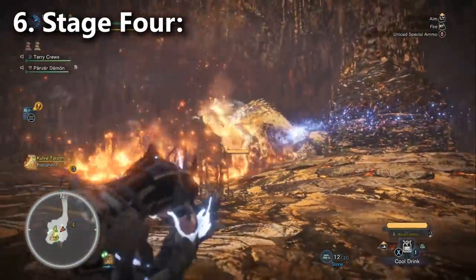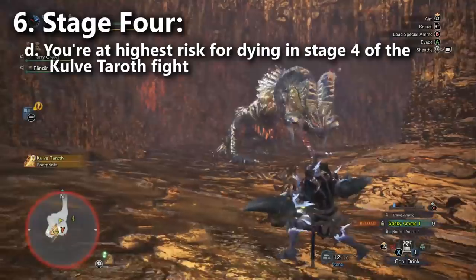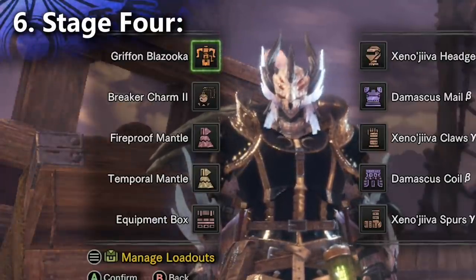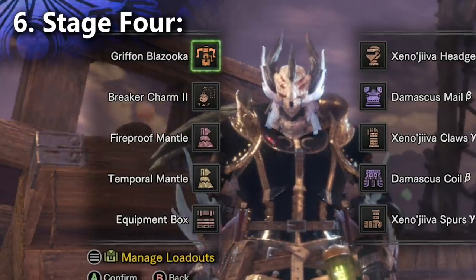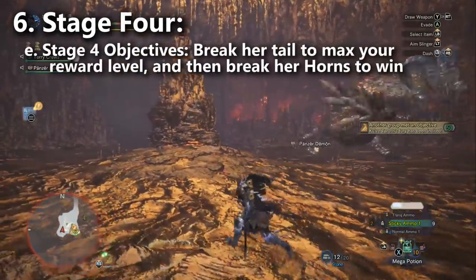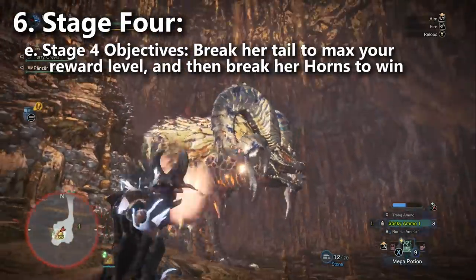Stage four is where you're most likely to die — her moveset is now very fast and dangerous, and debris falls from the ceiling for relatively high damage. Consider the temporal mantle and fireproof mantle, and max out your health bar with a max potion. The biggest risk to failing stage four is actually your team running out of lives. You have two objectives: break the tail and break the horns. If you've already broken her tail in the previous run this reward cycle, you don't have to break it again — but on a fresh siege you'll need to break both.